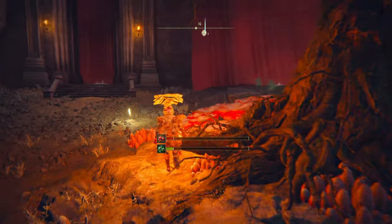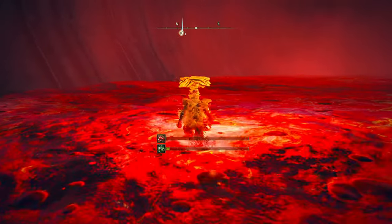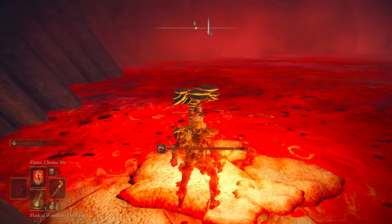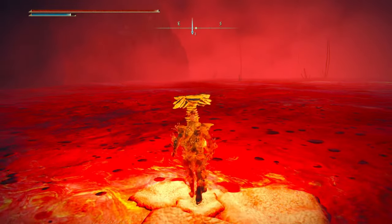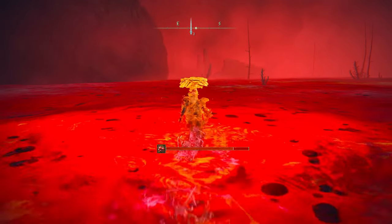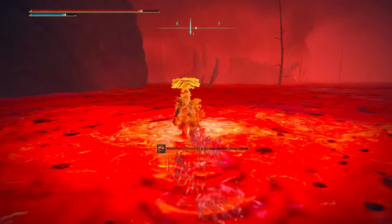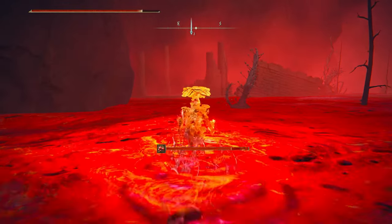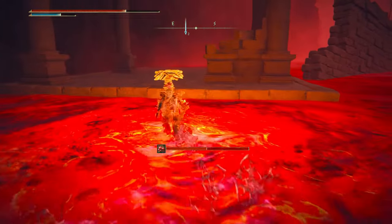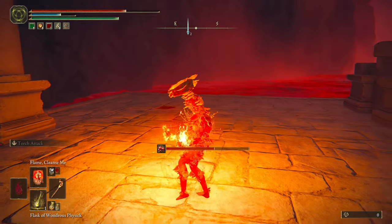For the first part, come over to the left-hand side and drop down here. We're going to go point to point — you can see how fast this setup makes things. There'll be loot on this body here. Then head straight out, you're going to have to pop Flame Cleanse Me in the middle. Just keep popping it or eating your Boluses. There'll be guys here but they're not going to bother you if you have your torch out. There's going to be loot on this body right here too.